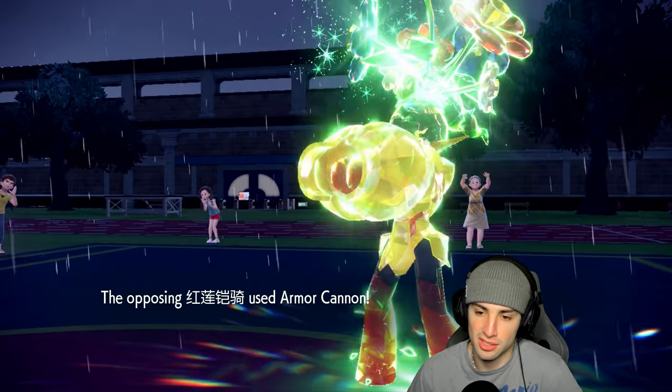Dragon Pulse launches — they withdraw Armarouge and swap in Indeede. That's not bad for us — we know they don't have Dondozo and Tatsugiri, so chances are the last Pokemon is probably Goldgo. Indeede is going to Low Kick me — I'll get another Stamina boost, which is great. Dragon Pulse launches plus one, awesome damage. Spirit Break also flies. If my calculations are correct they have Goldgo left.